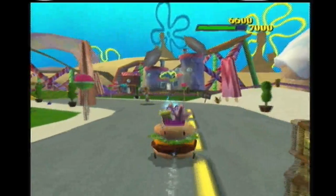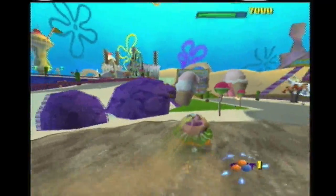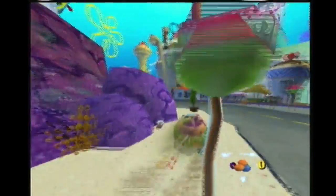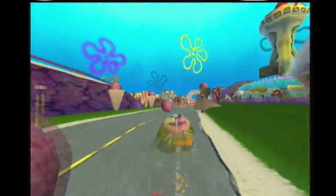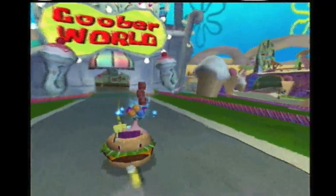As soon as you get the third nitro, you're going to want to start using them and making your way through the side, trying not to hit anything. And if you do it successfully, grab this nitro and keep going — don't bonk at all and just keep driving really fast, and Goober should despawn.